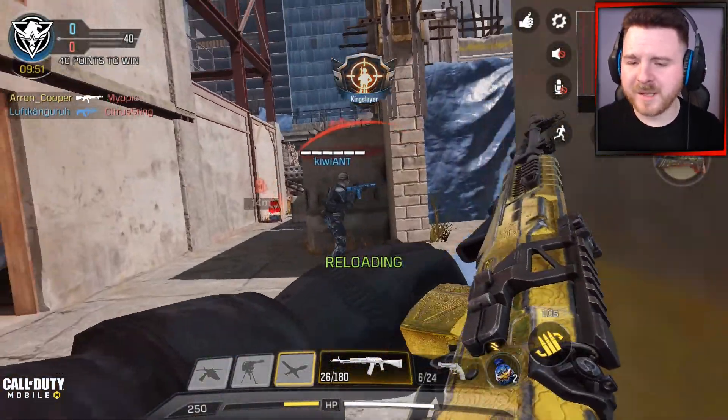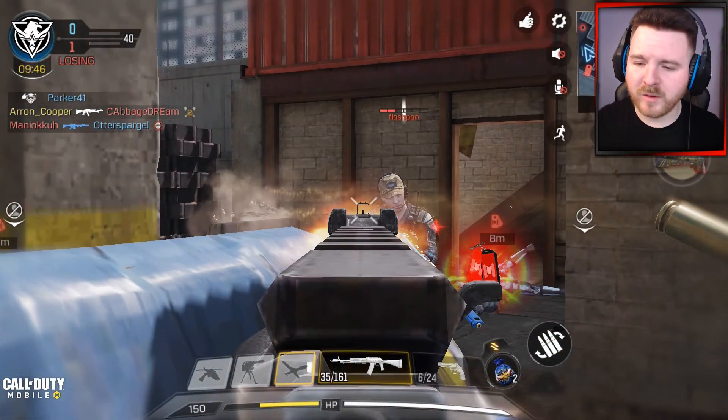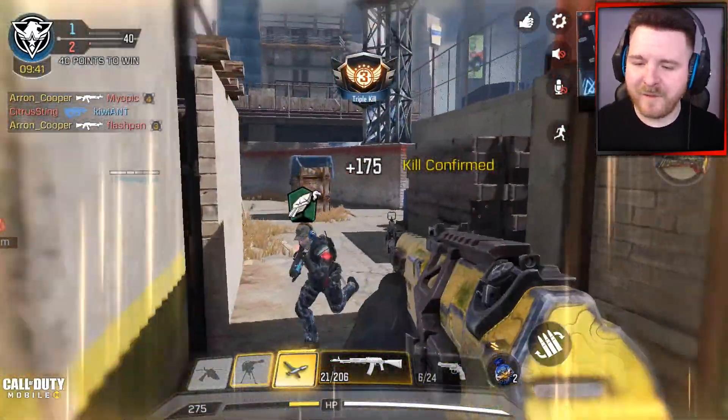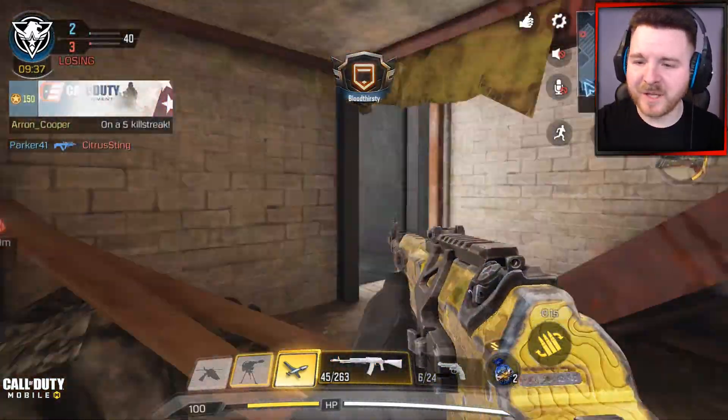On my perks I've got Sleight of Hand. On my underbarrel I've got a Strike Foregrip. And for my ammunition — because this weapon burns through a lot of ammo really quickly — I've got the 45 round extended mag. Those are my attachments for this weapon.